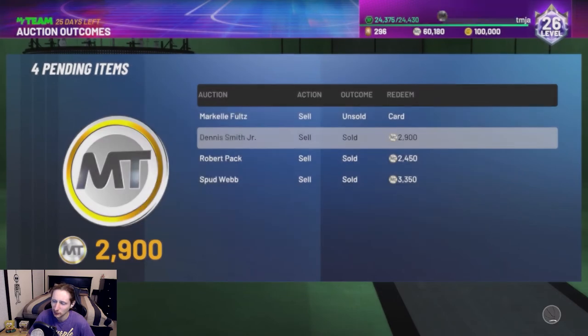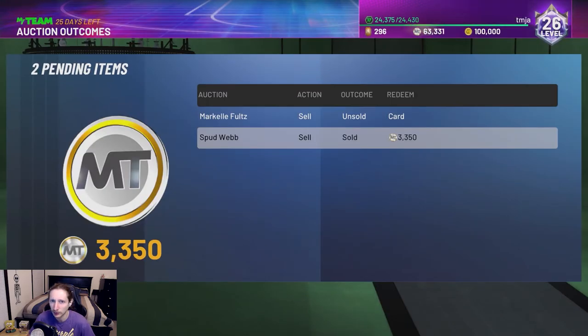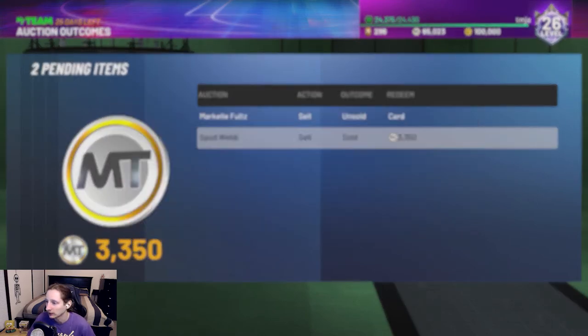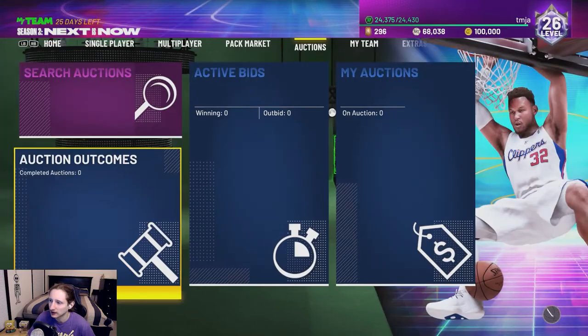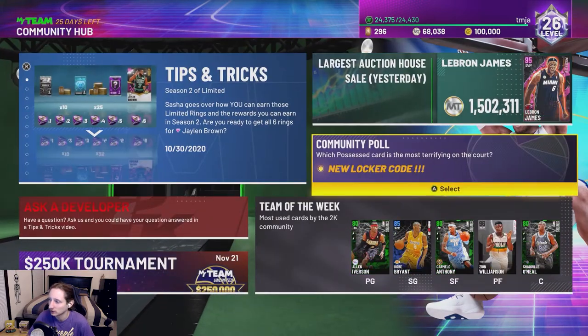I can't remember exactly what I bought them all for, but I'm guessing I'm selling them back for roughly what I bought them for, plus or minus maybe 1K. Markel Fultz did not sell for some reason, so we'll just go ahead and send him back to our auction house. But now we can get into these locker codes and open some free packs.